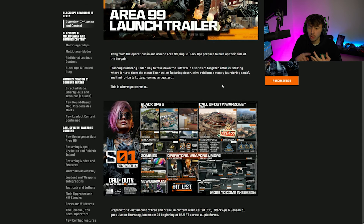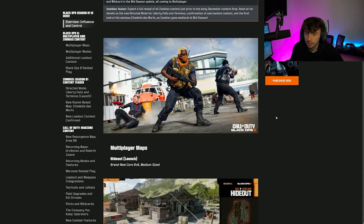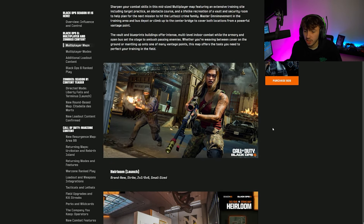Let's jump into the maps, modes, Warzone, weapons, and zombies. The first new multiplayer map is Hideout — a medium-sized map we haven't seen before at the start of the season. It features an extensive training site including target practice, an obstacle course, and a life-like recreation of a vault and security room. Master Omni Movement in the training area and bus depot, or climb up the center bridge to cover both locations from a vantage point.